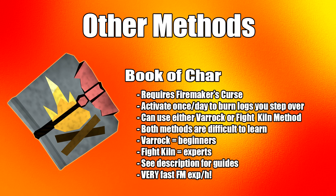Now for the non-conventional methods. First is the Book of Char daily — you activate it and burn the logs you step over. The Varrock method is easier but slower. The other method using Book of Char is called the Fight Kiln method, which is faster but requires a lot of effort and mouse keys to drop the logs. Both methods are generally difficult to master, but if done properly they offer lots of XP per hour and are arguably the best method overall.